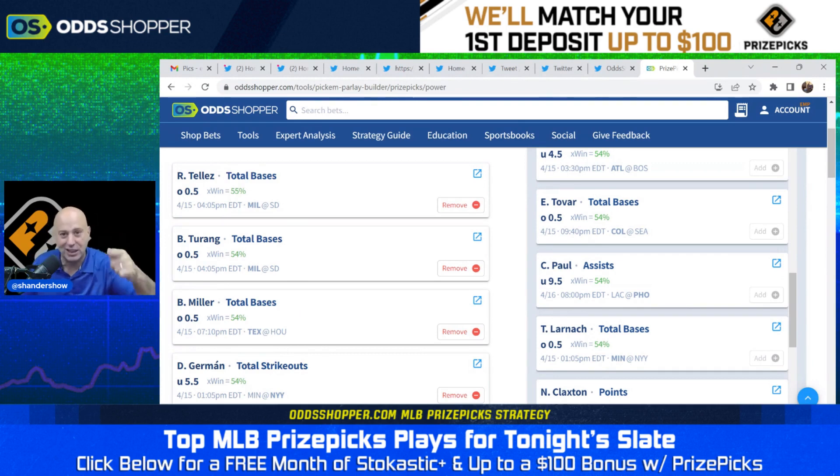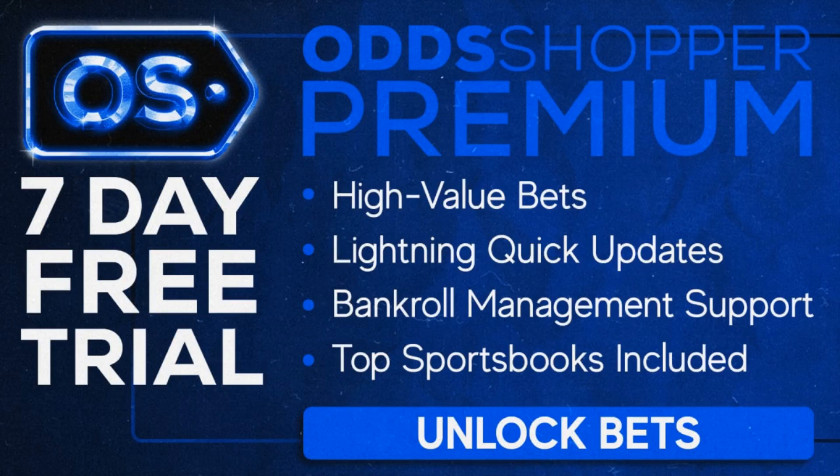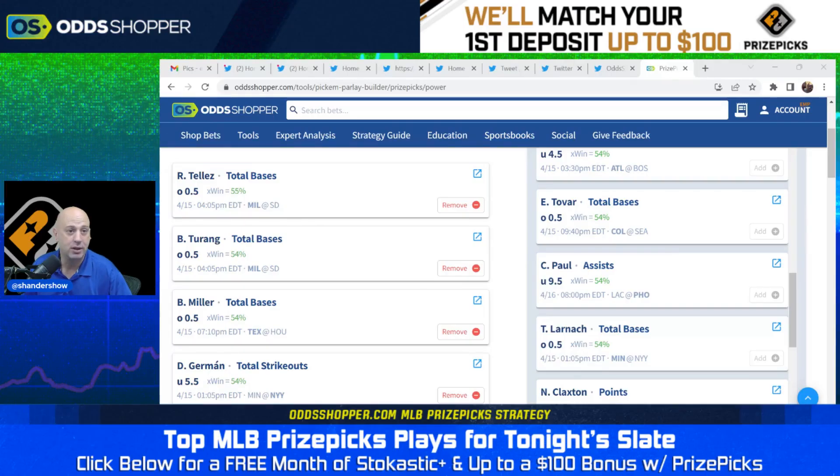We now have two guys hitting Lugo today, so maybe that's a little play with Milwaukee — check out the locks video for deeper thoughts on that game. Those are your other two plays. The OddsShopper premium tool is really simple: we use it to identify good plays, we play those plays, and then we win. You're going to get a week free just for signing up, and I don't know how much longer this offer lasts, so jump on it now.